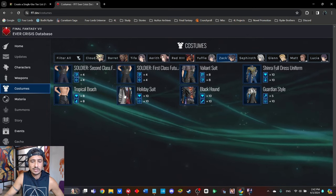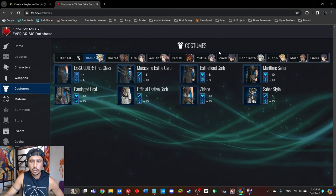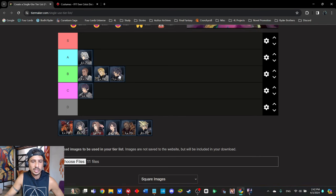Zach has the only water imperil weapon in the game but just one arcanum set like Glenn. He has more viability than Glenn but is below Sephiroth. He could be low-end A or high-end B — I'll place him one step ahead of Matt. He's pretty solid overall but does need a harder-hitting non-elemental weapon with a faster cast time.